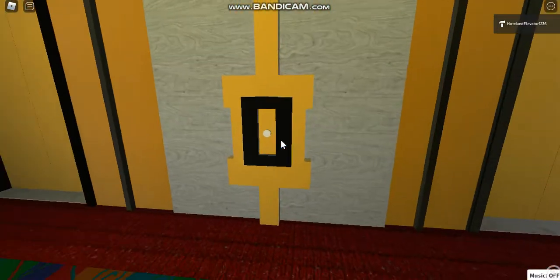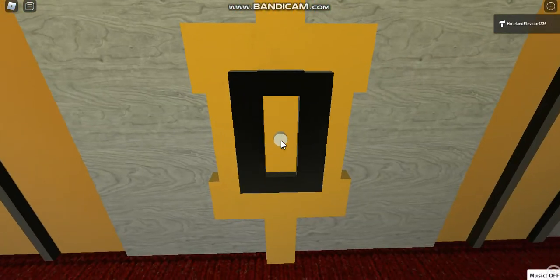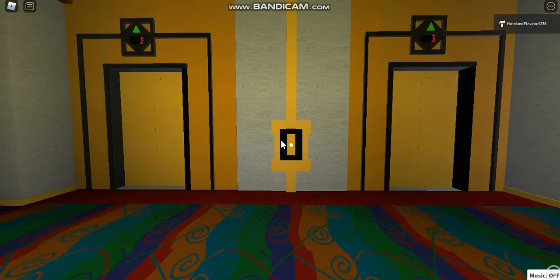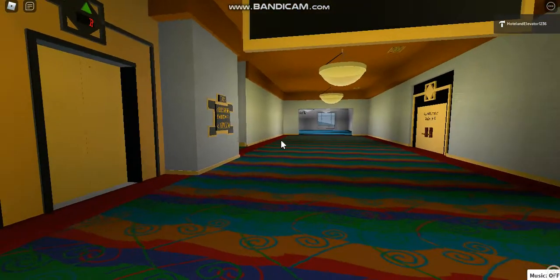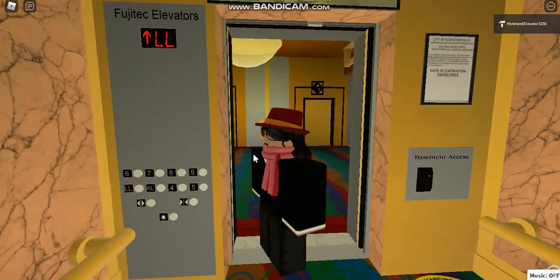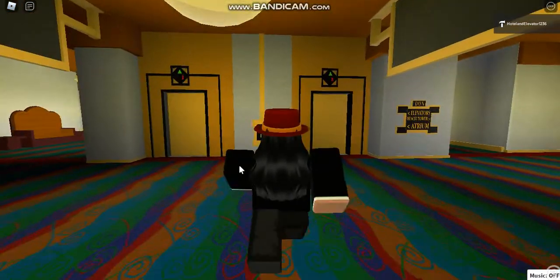Here we come to the elevators at the Dawn Tower at the Grand Four Points Hotel in Central Robloxia. We have some Fujiteks. I do not want to ride the internal. Let's send it up to 9 and try to get an external.